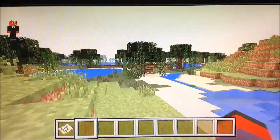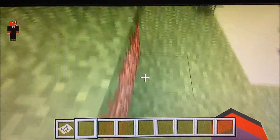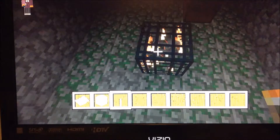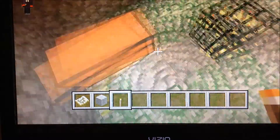First you're going to have to locate your Skeleton Spawner. I already know the coordinates for mine, and I'll be back when I get there. Once you find your Skeleton Spawner, you're going to disable it or turn your game into Peaceful Mode. I prefer Peaceful Mode, but I'm just going to light it up anyway.